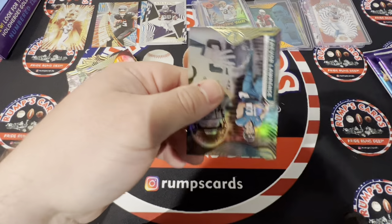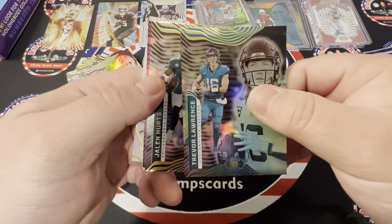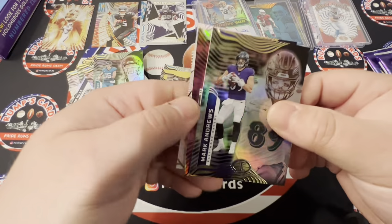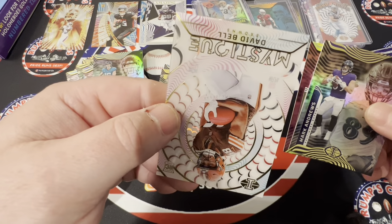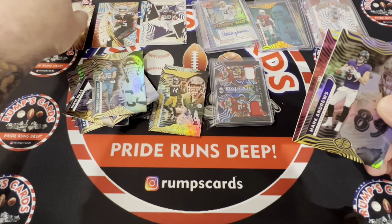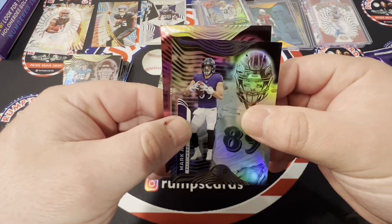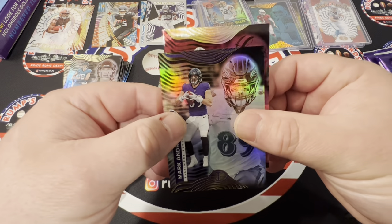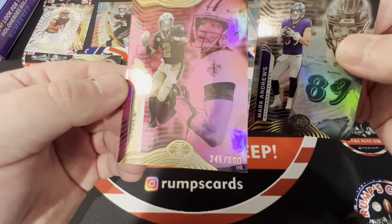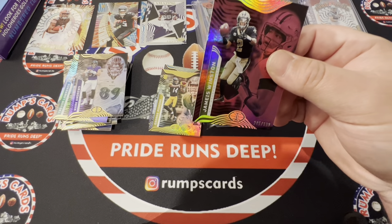Alright, next pack. We got T-Law right off the bat, Jalen Hurts, Mark Andrews. On the back — Mystique, David Bell, not numbered. And we got Jameis Winston out of 399. Not too bad.